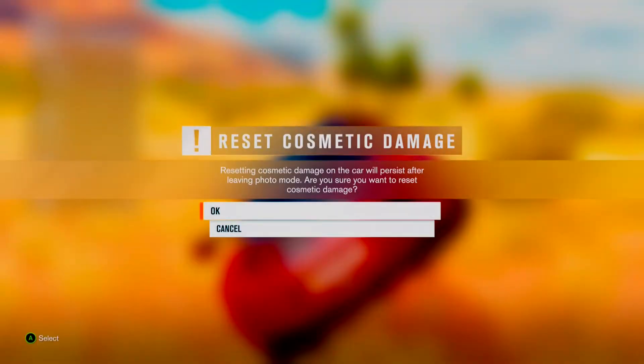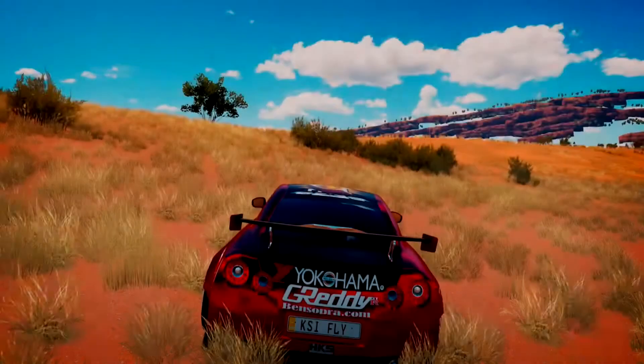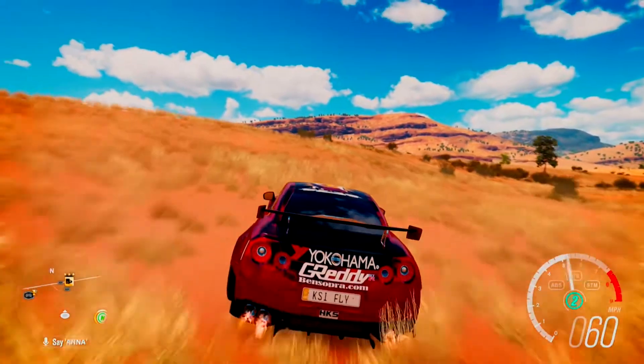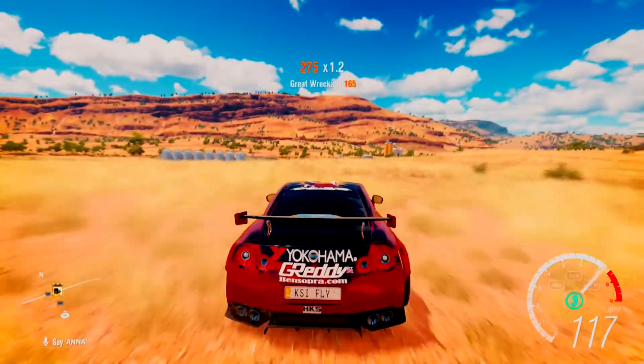If you want to know how to fix your car easily, you basically go to photo mode and press RB. And see that three-star thing ahead of me? That's what you want to go to — just get to that quickly.